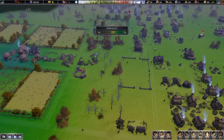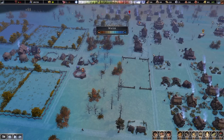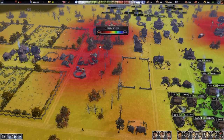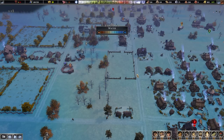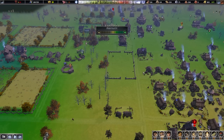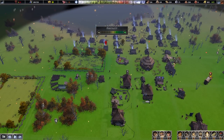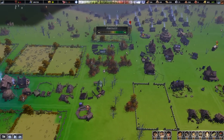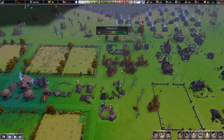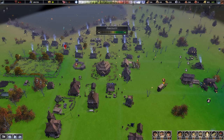You can use the hotkey F to bring up the fertility of your land, I for irrigation (the water level), and G for desirability. These are very useful throughout the game, but particularly fertility and irrigation are important before you even plan your town centre. For example, you want to make sure you build in a place where there's still plenty of fertile land around for your farms, and avoid placing early game buildings on top of fertile areas that you'll want to save for farms later.